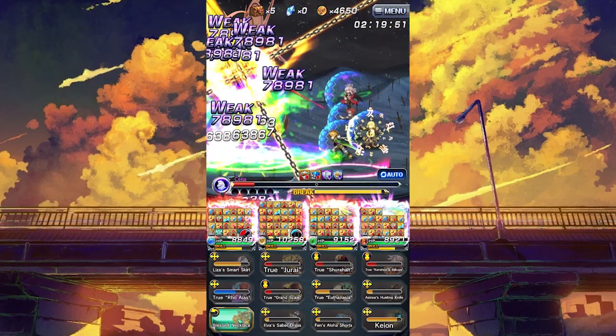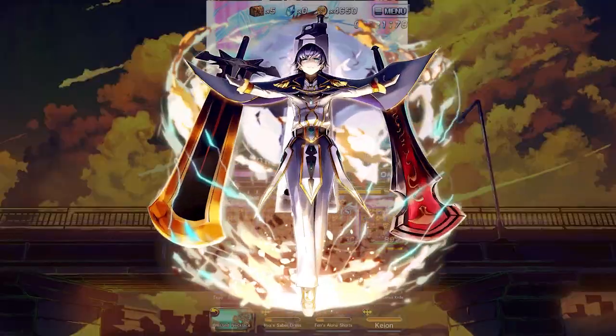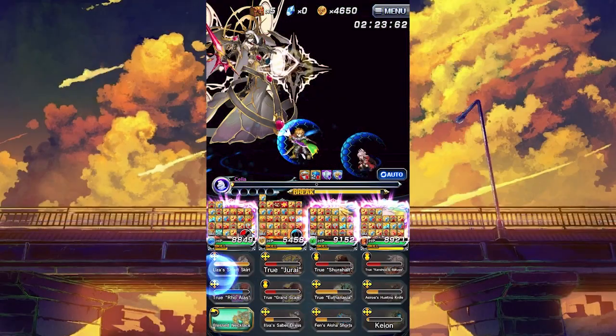With the right support she can go crazy, especially if she's on a mono light team with units like Emperor, Stargalliza, or Lysistina, since she has her true weapon active effect and super art to help them.